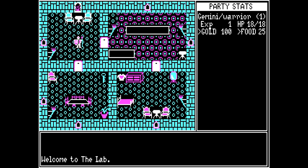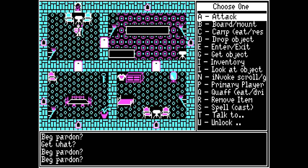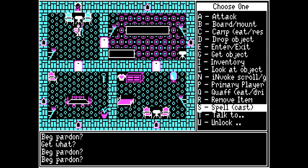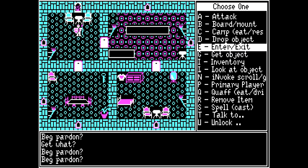When I'm done, I push F10. And suddenly — CGA! I can't say I was completely not expecting that. Welcome to the lab. There is no diagonal movement, or if there is, it's not with the numeric keypad. This is kind of interesting. F1 brings up help: attack, board/mount, camp, drop object, enter, exit, get object, inventory, look at object, invoke, scroll, primary player, quaff, remove item, spell/cast, talk to, and unlock. There are a lot of things here. After the way this started, I wasn't expecting it to become something like this.